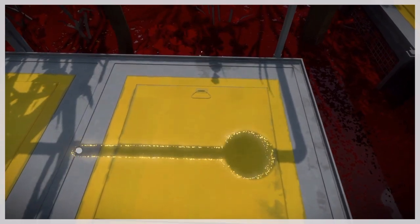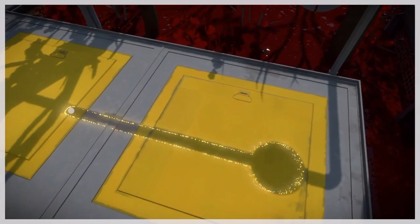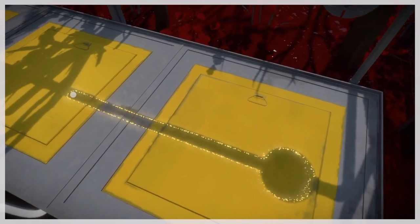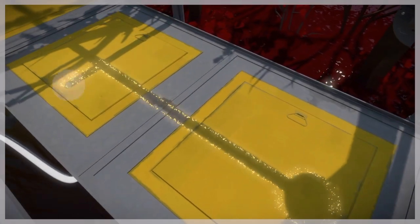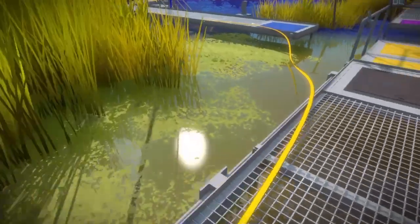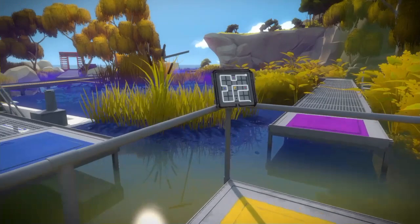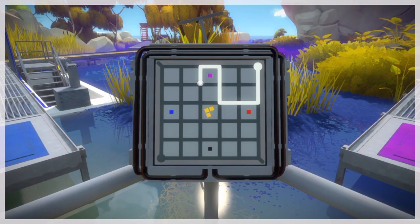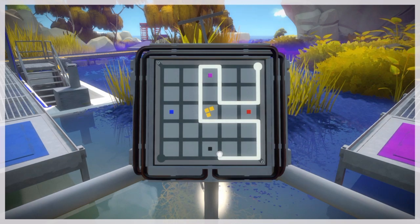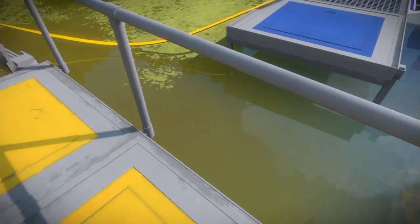Make sure you stay on this side or your shadow will block the puzzle. Now this one can be a little confusing, so just watch how I move this bridge and put it in that same formation. And you should be able to solve these next two puzzles.